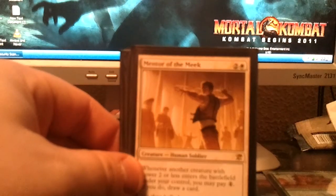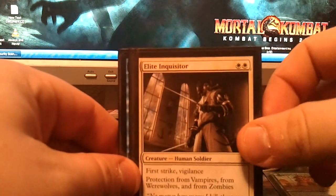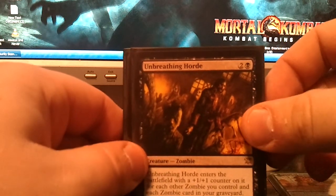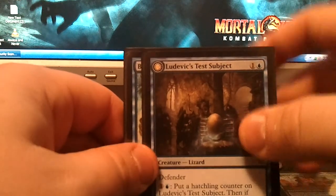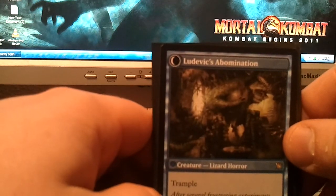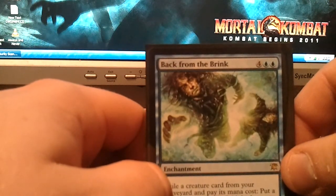Alright, first of all we have Dearly Departed, Mentor of the Meek, Elite Inquisitor, Brimming Horde, and Ludevic's Test Subject — and if you want to see the flip side, there it is: Ludevic's Abomination. And Back from the Brink.